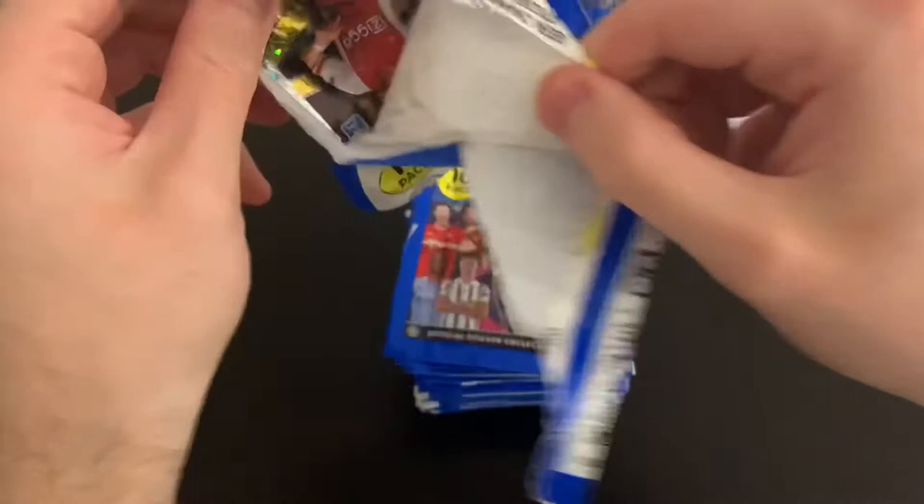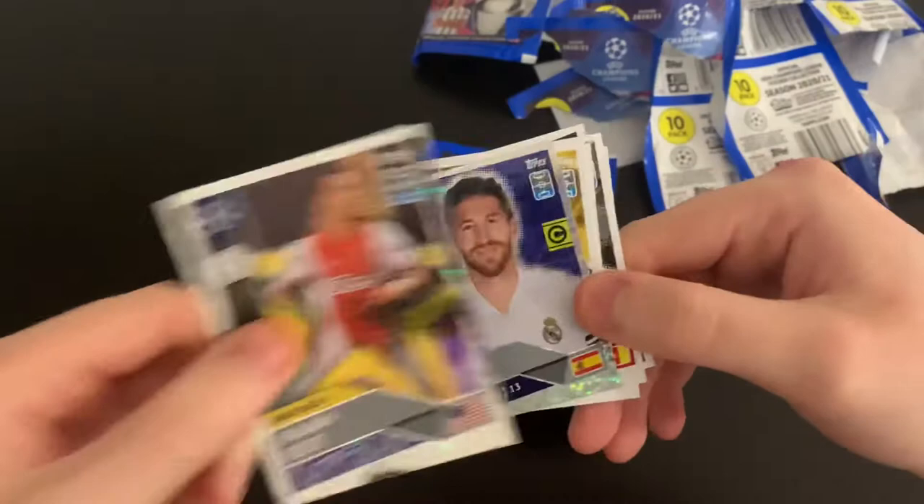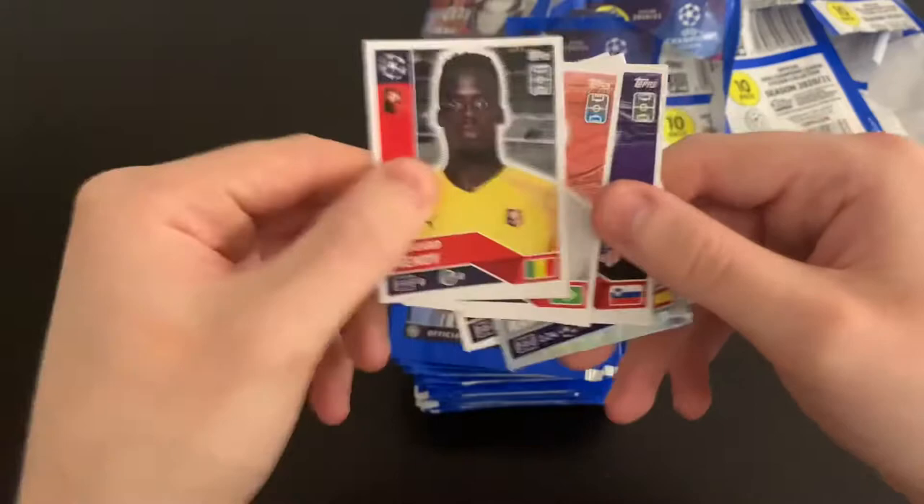Not doing too badly. It'd be good to see some more Italian team stickers. We've got Dest — Rising Star, no longer with Ajax. We've got Ramos captain, Rhys James, Balanta, Onguie, Bonucci, Eduard, Mendy, Diego Carlos and Jan Oblak. Mendy no longer with Rennes, of course.